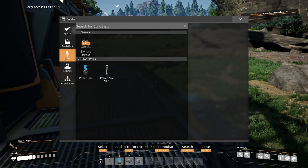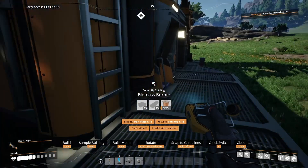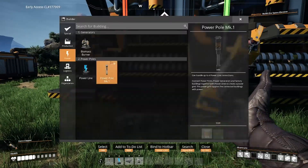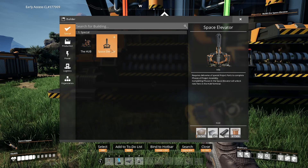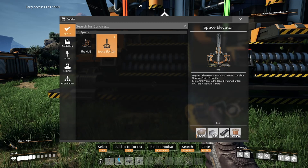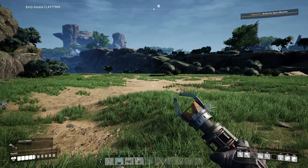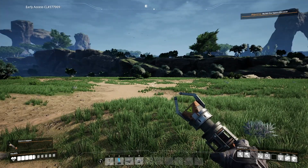Space elevator - what are we talking about? These are biomass burners, so I can make my own biomass burner. Space elevator costs 500, 250 - wow - 1,500. That's a lot. So I need copper and that's over there, which is also going to need power, hence the biomass burners.